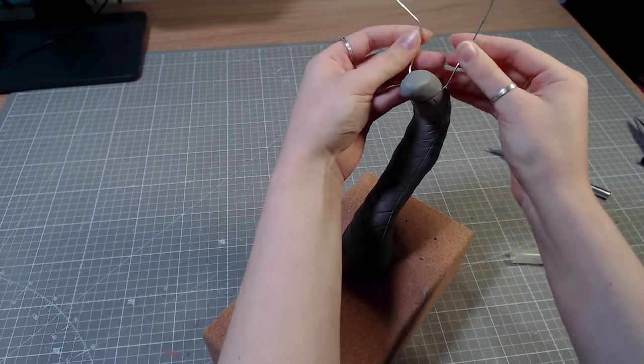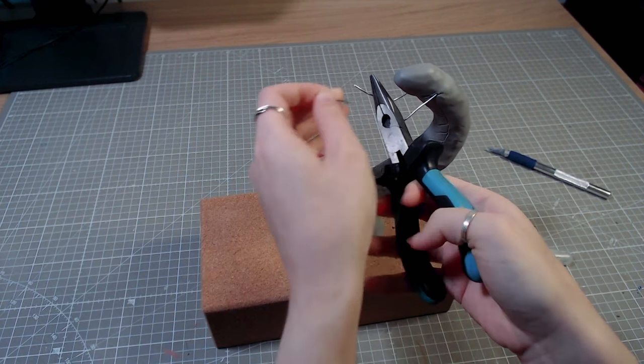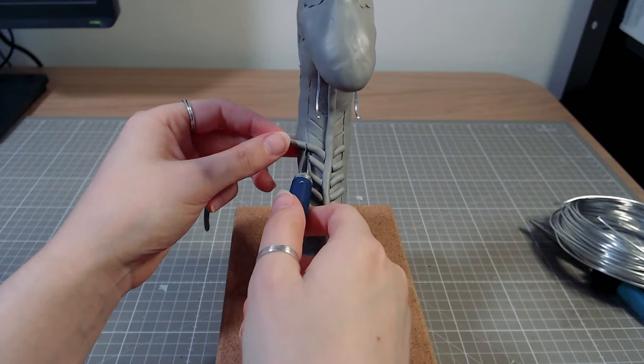This is a great time to choke the sculpture with some wire while he still doesn't have a face. To make the scales, it's just a process of adding clay strips and then smoothing them together until nice and smooth.